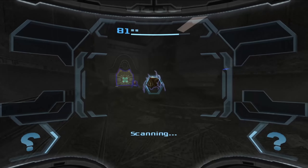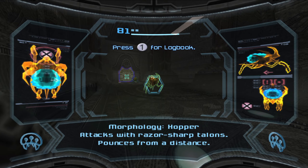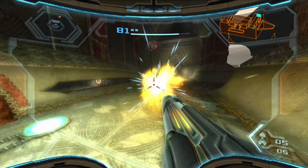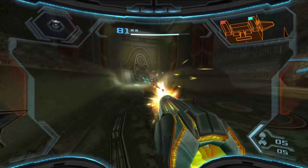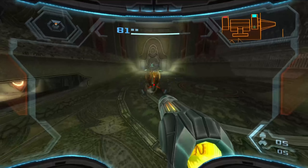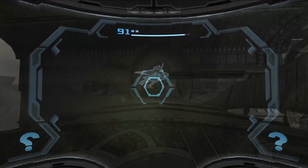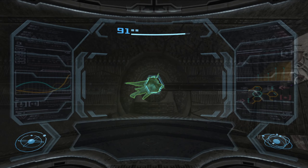Hopper attacks with razor-sharp talons, pounces from a distance. I see it likes to spit on you too. Didn't mention that part, but it's fine. It's not like that's a real threat to me. I mean, let's be real.